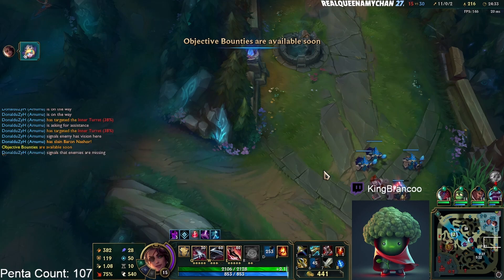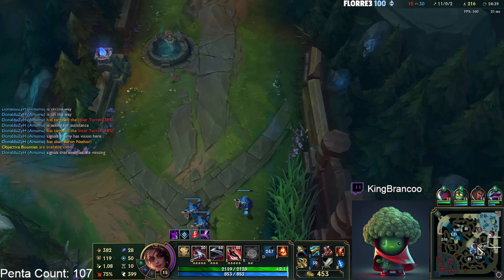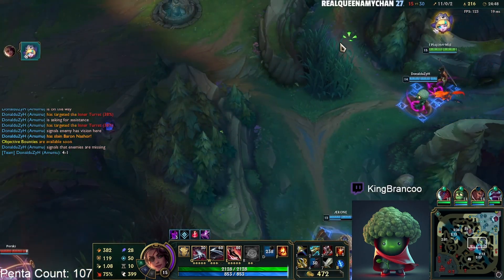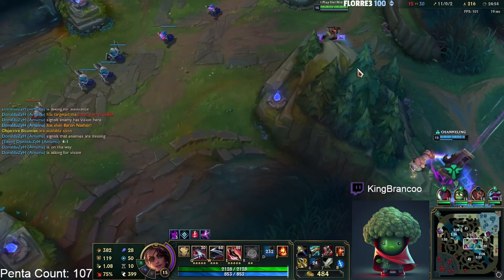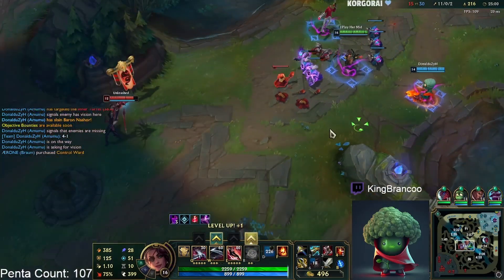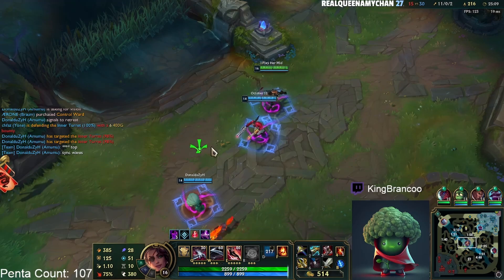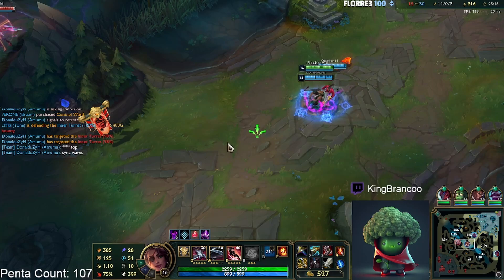I actually end up going for a full survivability build after Collector and IE, because I do enough damage — I just need to not die now. I have 11 kills and a big bounty on me. I need to not get one-shot. Shield build into BT feels kind of good. Maybe a GA, but GA this early doesn't feel that good. Amumu said something about sinking top waves.